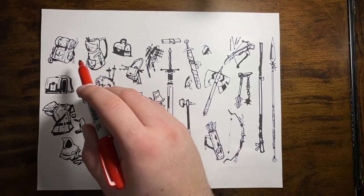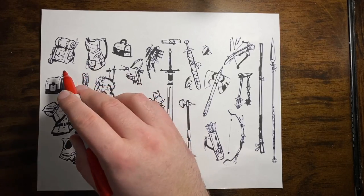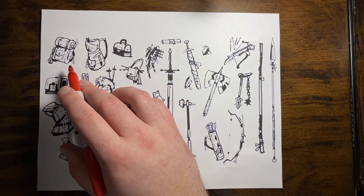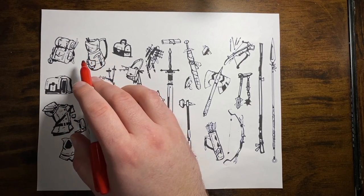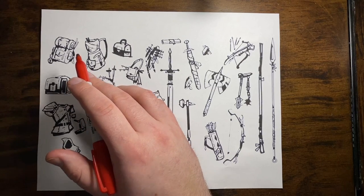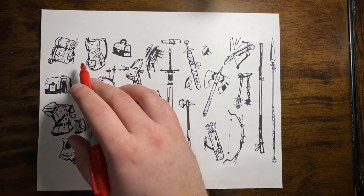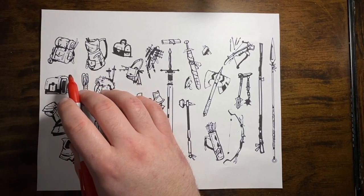A pack would only be one listing on your inventory. ICRPG has 10 equipped and 10 carried slots, and a pack takes up just one of those slots even though it contains multiple items. If the pack is destroyed, everything inside is gone. When it comes to equipped versus carried, if it's equipped it's readily accessible — you can grab it immediately. If it's carried, it takes maybe one turn or action to pull something out before you can use it. The adventurer's pack is your go-to collection, and you can work with your GM to specify exactly what's inside.